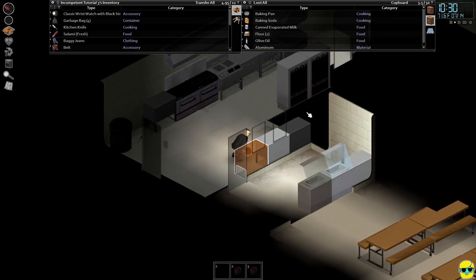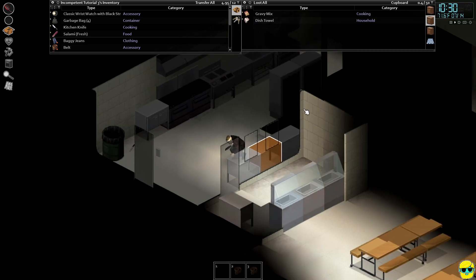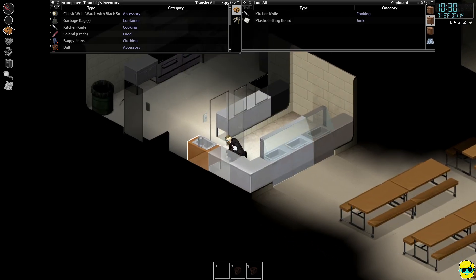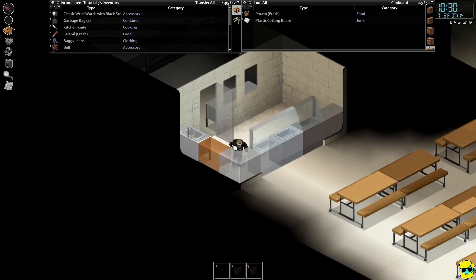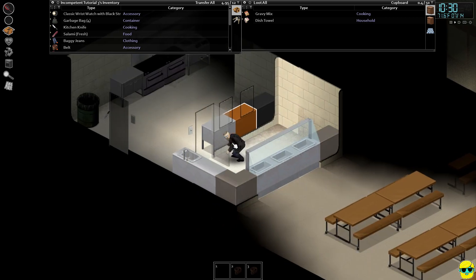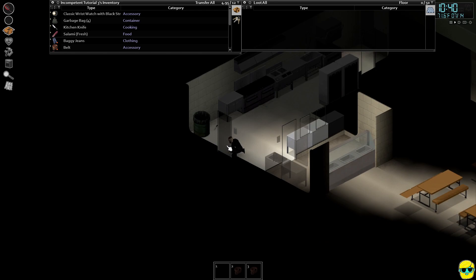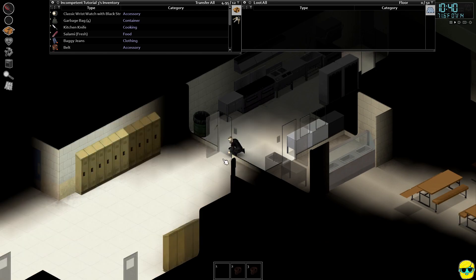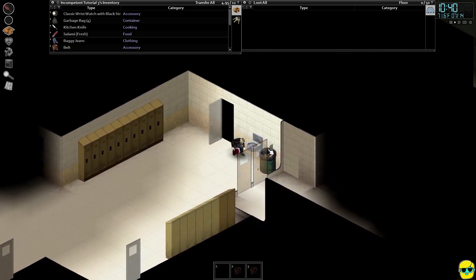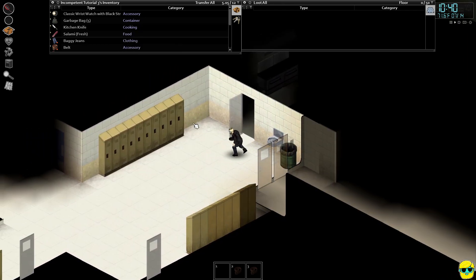There's even more stuff here — olive oil, aluminum, potatoes, gravy dishes, and another kitchen knife. Some pizza. Now we're getting into it. Burritos! It was burrito day on the last day here in the school. Let's zoom out and see what we're dealing with in the hallway. Another garbage bag — we've got five garbage bags now. Pretty good.